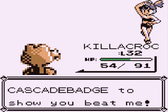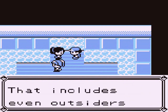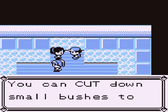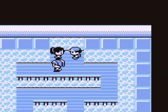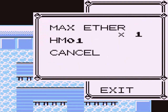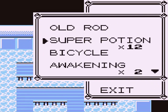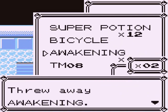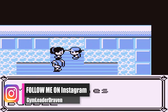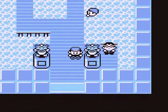Misty says: 'You're too much — alright, you can have the Cascade Badge! It makes all Pokemon up to level 30 obey, including outsiders. You can now use Cut anytime to cut down small bushes and open new paths.' She also gives her favorite TM. Let me make room — toss those items and get us the Bubble Beam TM.